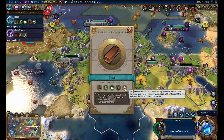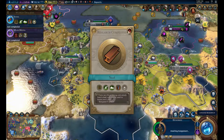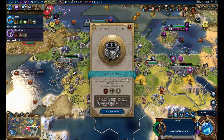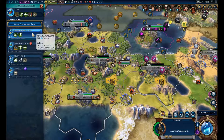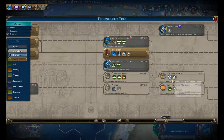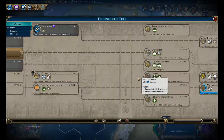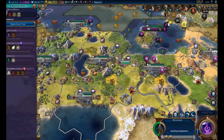We unlocked Steel. We could already see oil because of our great scientist. What should we go for now? I think we should go for computers — although let's check it out, I'm not totally sure. Let's go for nuclear fission first actually, because if we get that, we can hopefully get some nukes to defend us if we need to. And then we're going to beeline for the space projects for the actual victory. That's going to be the plan.